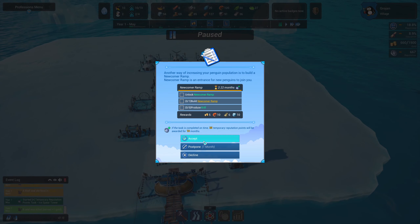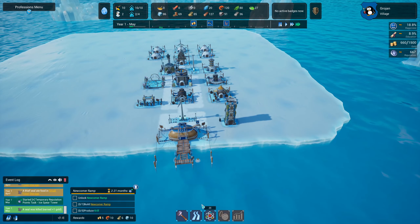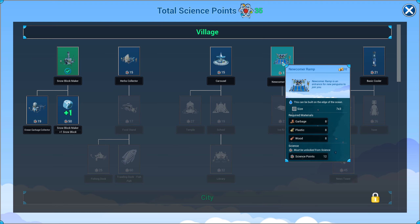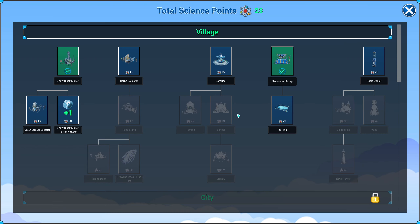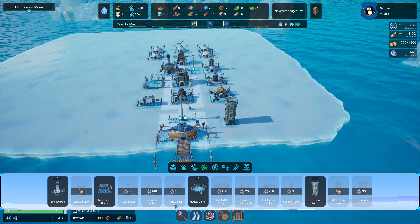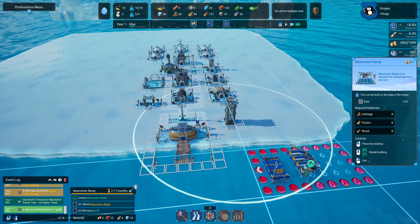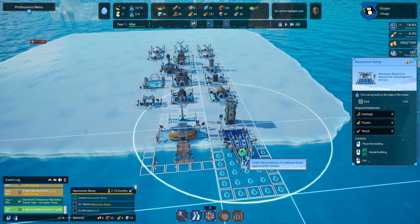What do we think is going to be next? We've got a task — we need to make a newcomer ramp. We've got 35 science points, and to learn it costs 12 points. We need 8 garbage, 8 plastic, and 8 wood. Let's unlock it and see where we build this newcomer ramp.